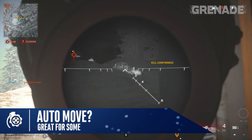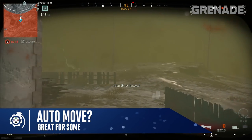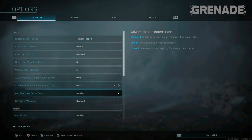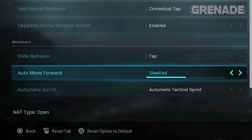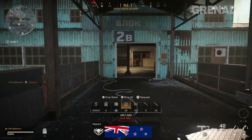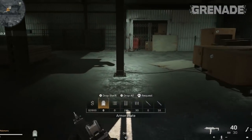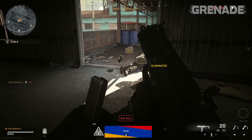Another setting to consider is auto move forward. I personally don't use it but can see the benefits. Just like in many games, auto move asks you to press in your desired direction twice in quick succession, then the controller takes over and continues your momentum. I don't like it because I accidentally activate it and walk away from cover. But whilst auto-running with your squad you can check your inventory, drop items for friends, or see what ammo you need. If you play with friends, auto run is very useful — but definitely not for everyone.